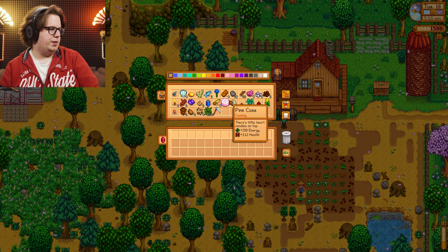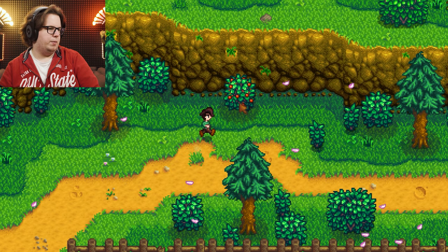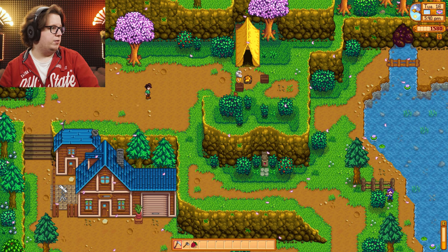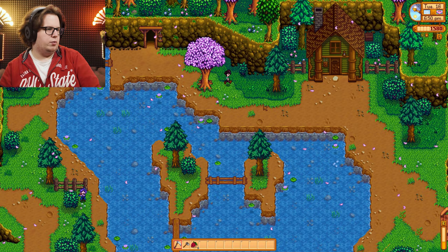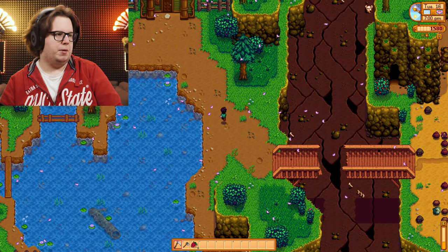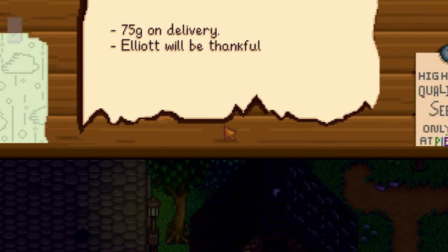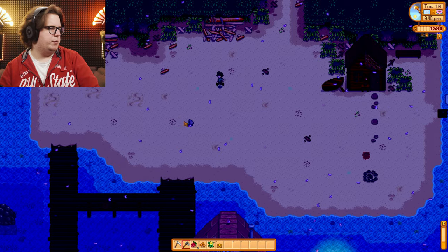Let me grab my hoe — my trusted hoe — walk around the place and see if I can find anything more. Wait, what is this — can you grab it? Oh, salmonberries! There are more around the place. We need these — I can probably sell them but I'm not going to until I figure out what they're actually good for. I like to keep things until I find out they're completely worthless. Any worms? Yep. Dried starfish — wait, what is that?